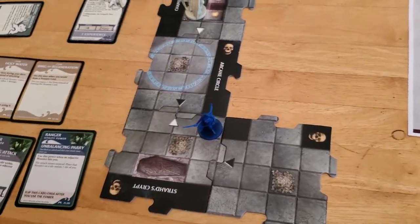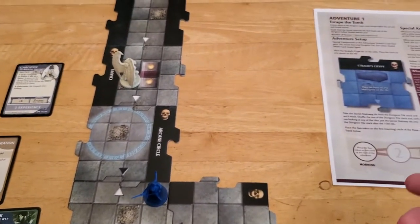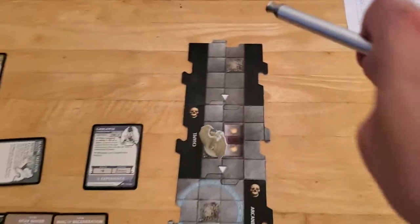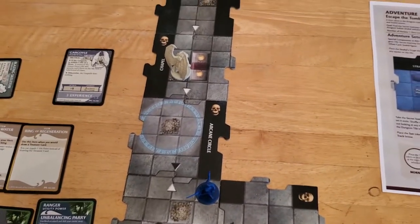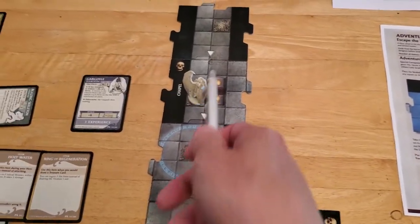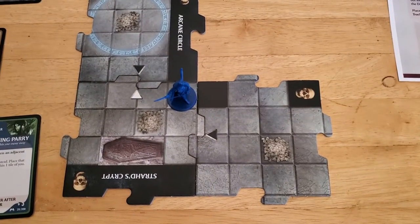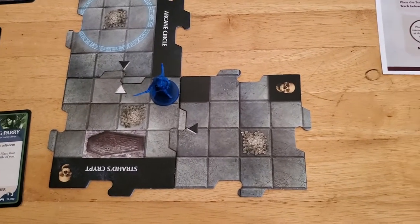Another thing I'll mention about this strategy — notice that we're all the way back where we started. Normally with Escape the Tomb, you want to go in a straight line and put as many tiles as you can between you and the starting tile. Because when Strahd wakes up, he moves two tiles at a time, and the farther you are away, the better off you are. So coming all the way back down here right where we started is not a great thing to do, but we'll see how it works.